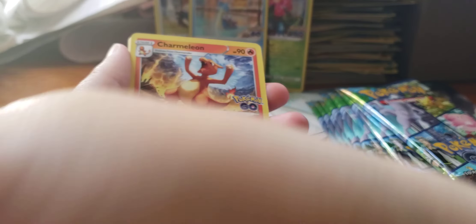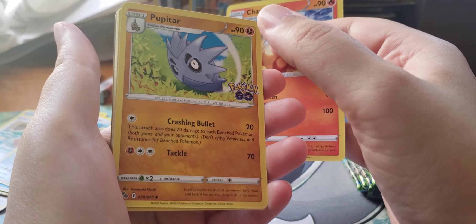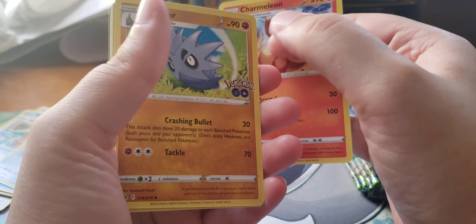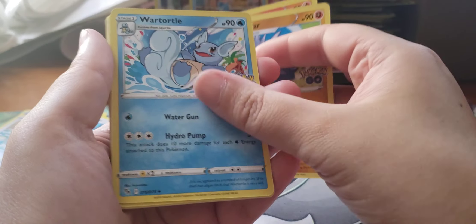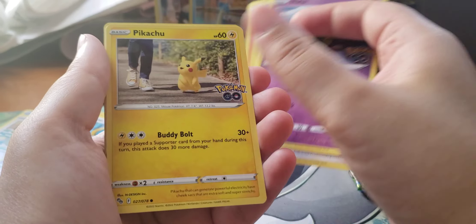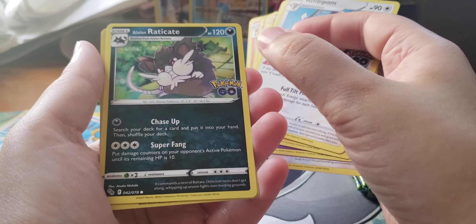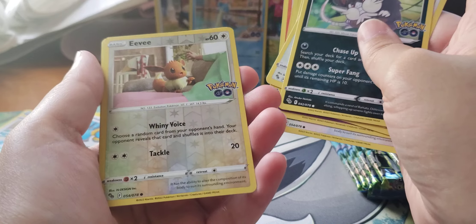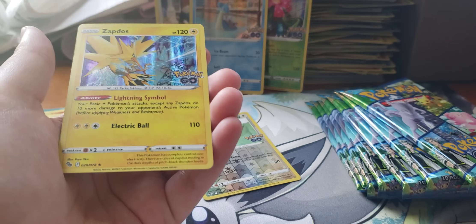Psychic Energy, Charmeleon — this one might be good, can't really tell. Pupitar, Blastoise, Eevee, Pikachu, Ambipom, Pelipper, Reverse Eevee, and a Zapdos.